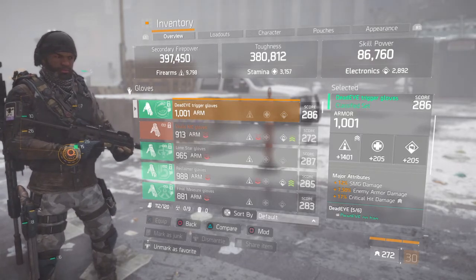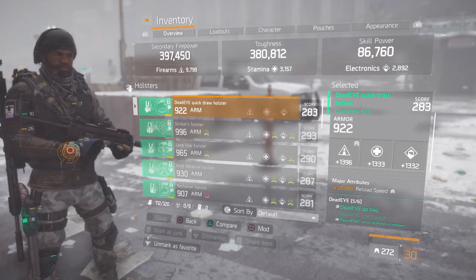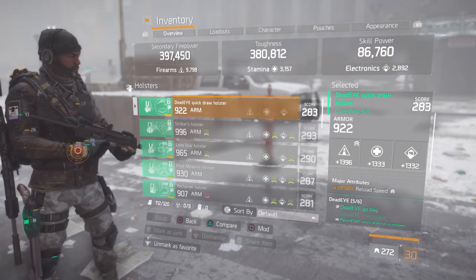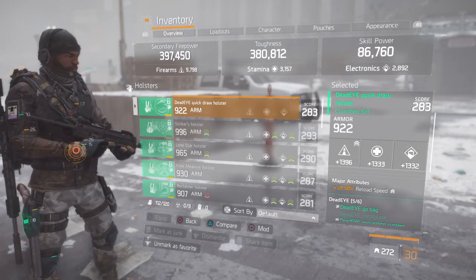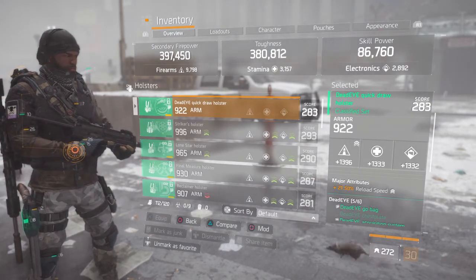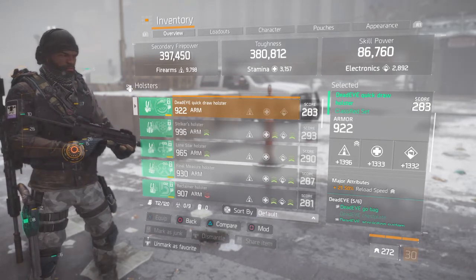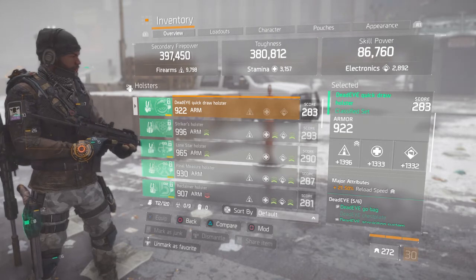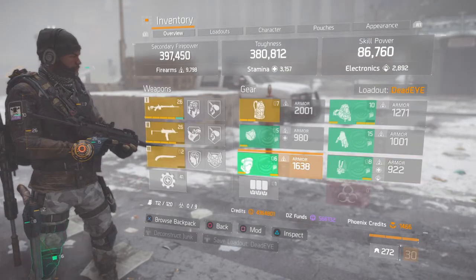I'm also running reload speed since I'm using the MP7 as my secondary. If I get rushed I can pull out the MP7, unload a round — hopefully the first round kills them, but sometimes you miss a few shots since it shoots so fast — so I'll be able to hastily reload and lay into them a second round. I'm not attaching gameplay footage to this video, but if you scroll you'll find a match where I went eleven and zero in skirmish solo, not playing with a team.